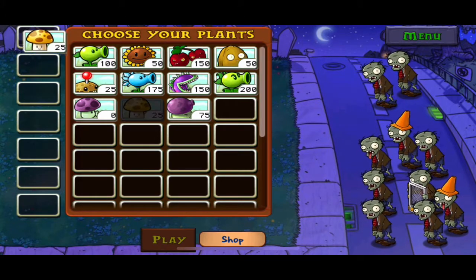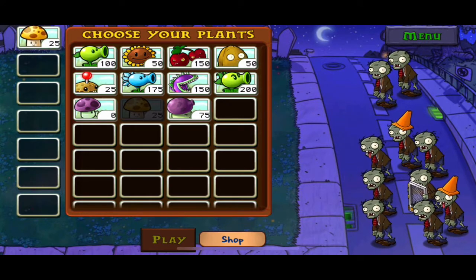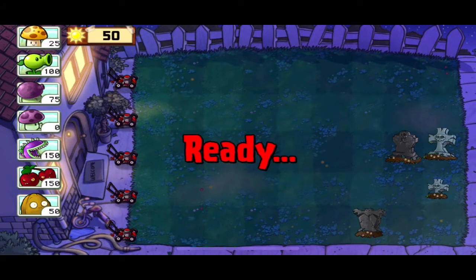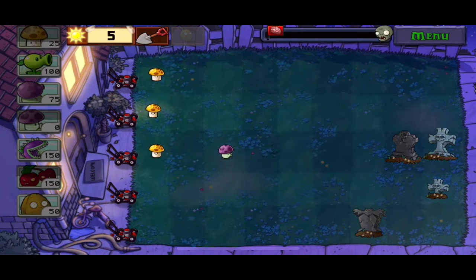So basically instead of being able to choose six plants per level we're now going to be able to choose seven. First one's gonna be the sun shroom — we got a screen door zombie, that's a bit weird. Got the new fume shroom too. Let me put them in order for you guys — let's see, chomper, cherry bomb, walnut — that's good enough, don't need anything else. The chomper and cherry bomb are just in case things get a little bit difficult, and the walnut too. We got our two sun shrooms planted — excellent. Zombies are coming, plant that mushroom.